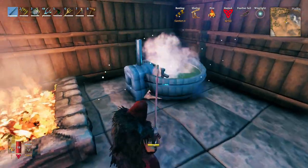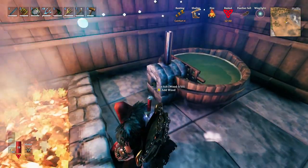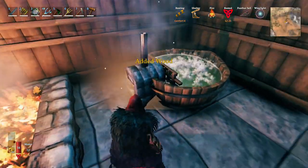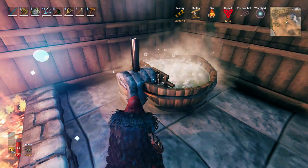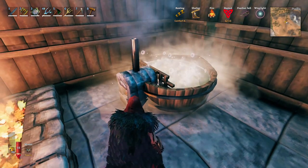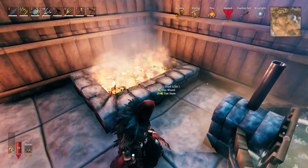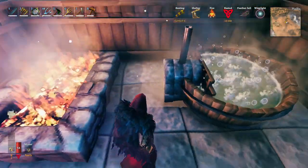The hot tub — if you throw some wood in here, this one gives probably one of the more substantial buffs: we're getting two comfort out of it. This one only provides its benefit assuming you're feeding it, similar to a campfire. If you're not feeding it you won't reap the rewards, and your comfort room will be worthless without a fire going.